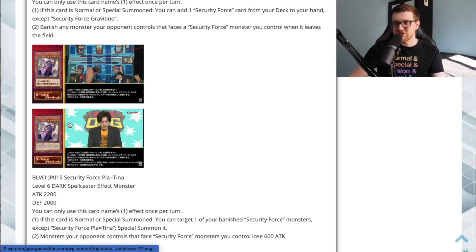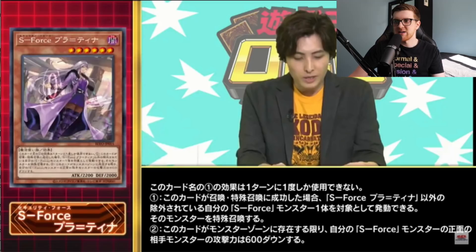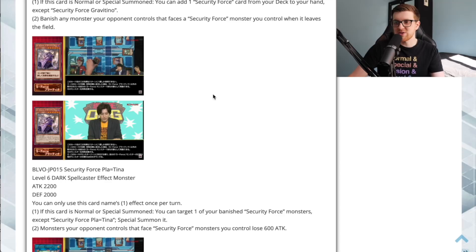Next up is Security Force Plot=Tina — very interesting name, and the purple artwork is really nice. It's a Level 6 Dark Spellcaster effect monster, 2200 attack and 2000 defense. You can only use the first effect once per turn. If this card is normal or special summoned, you can target one of your banished Security Force monsters except Security Force Plot=Tina and special summon it. So here's a payoff for banishing those Security Force cards — Chiomaru can bring this out, then this brings back whatever was banished.